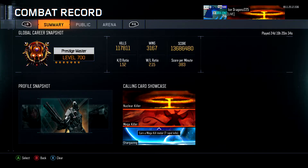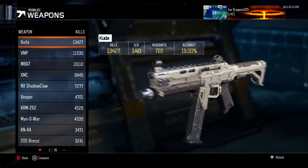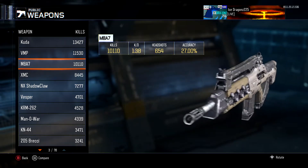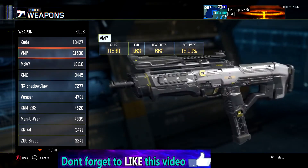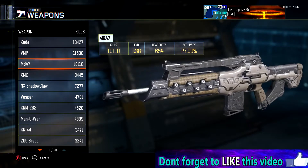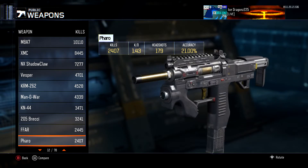Nuclear, mega kill, mega killer, and Stargazing — Stargazing is my favorite calling card. Kuda is my deadliest weapon with 13,000 kills, BMP is second. MAA7 and SMC are going to be up there too. These are my go-to free-for-all guns — the SMC, Shadow Claw and all that stuff.